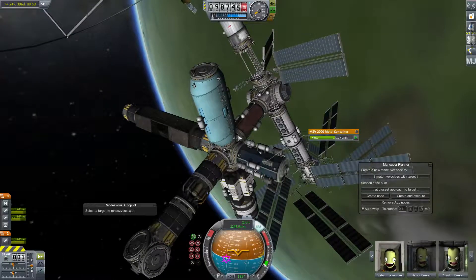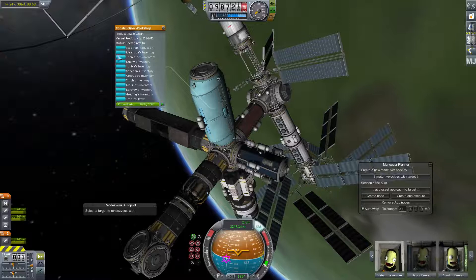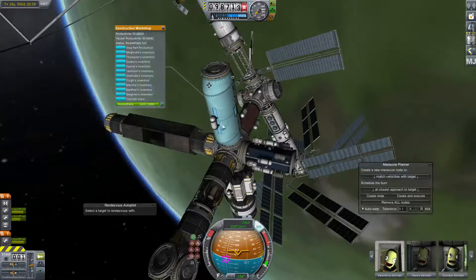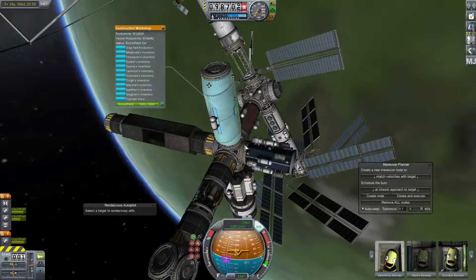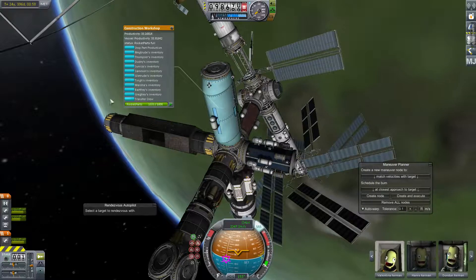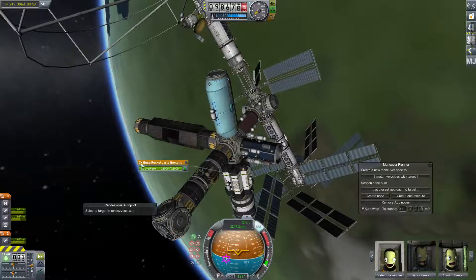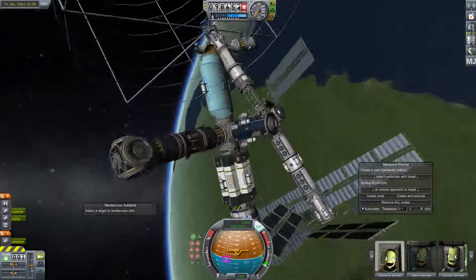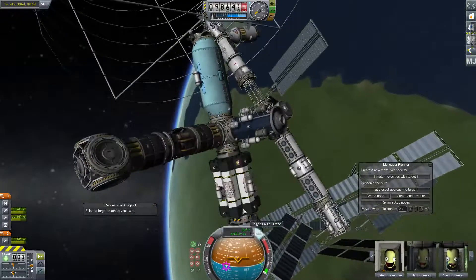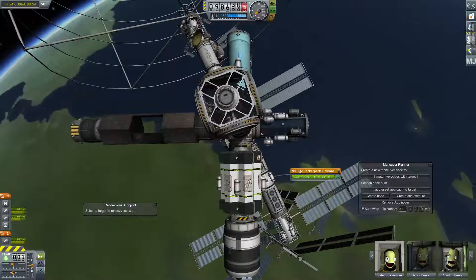So it goes processed through the smelter into the metal container. Then with the metal, it goes into a workshop — there are a couple different types. This is a gigantic workshop and it has like eight or ten different seats. The more Kerbals you have sitting in it, the faster it converts metal into rocket parts, which is your final product. You use the rocket parts. I also have a little rocket parts storage right here — this is a hexacan storage, also from Extra Planetary Launchpads. They have hexacans for ore, for metal, and also rocket parts.